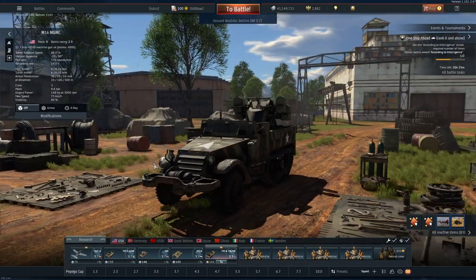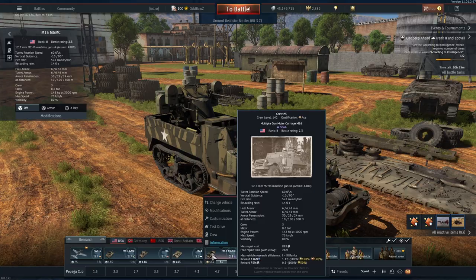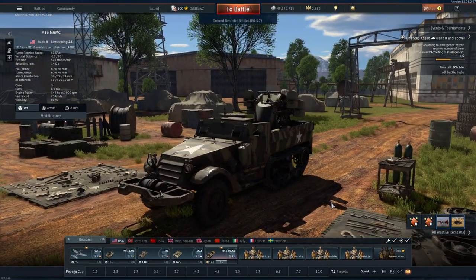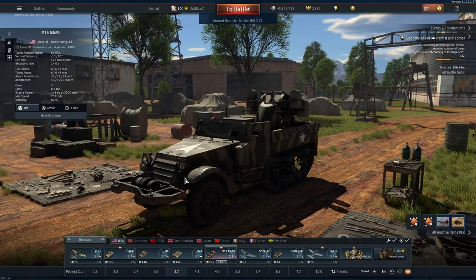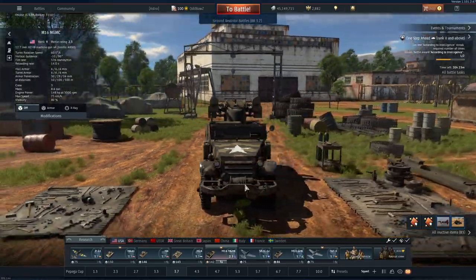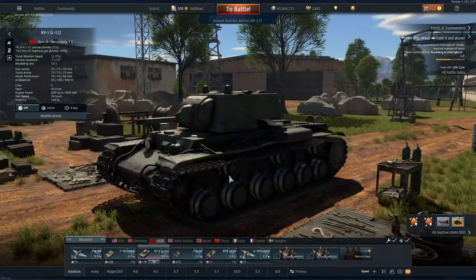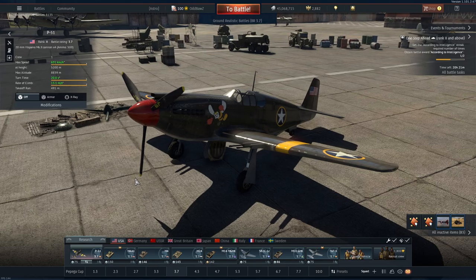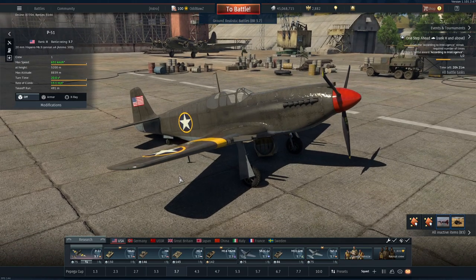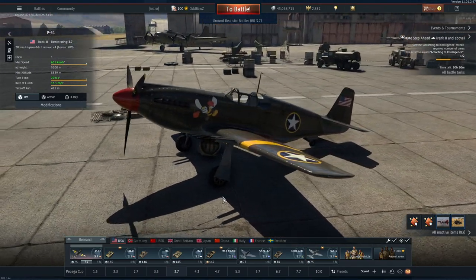If you're a free-to-play player, the ideal lineup is: one fighter with ordnance, the M10, the M4, the Chaffee, and the M16. That way you can maximize the vehicles you bring into a match without spending extra money on a 6th crew slot. The more vehicles you have in your lineup, the more effective you'll be if you're on the losing side — you can clutch battles or have the right vehicle for the job. The same applies to any nation, such as a Russian lineup. Sometimes games are completely dependent on teammates, but you have the power to adapt.